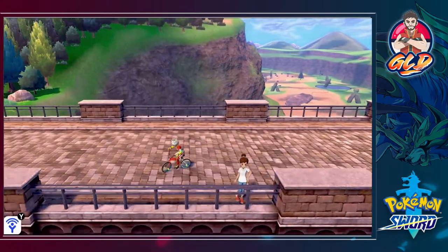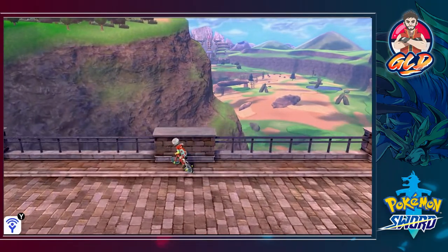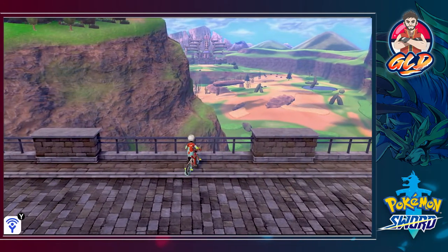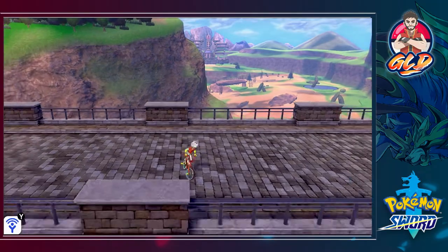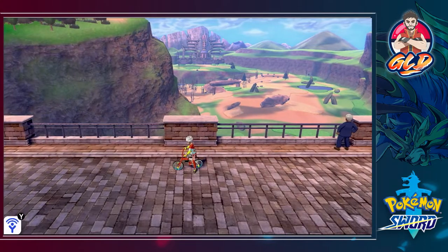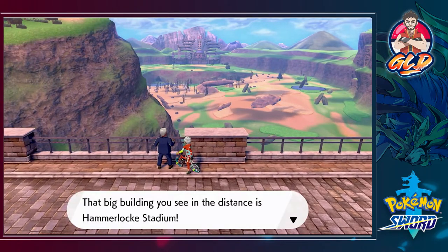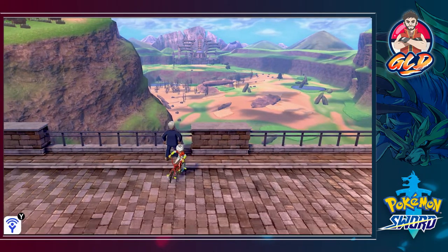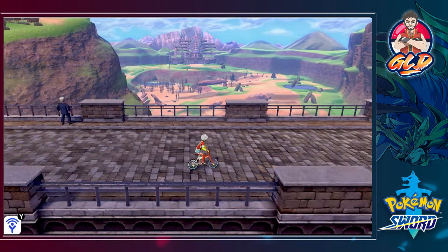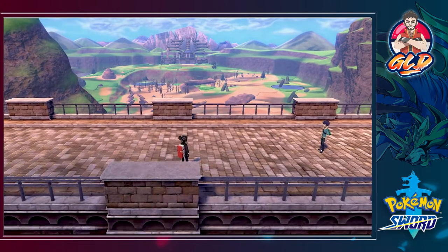Talking to some people here — they're discussing Team Plasma. Further along, the Wild Area has more to offer, which we'll get to after the third badge. For now the Pokémon there will be stronger than us, so we can't really battle them — unless we use stored Pokémon from storage.